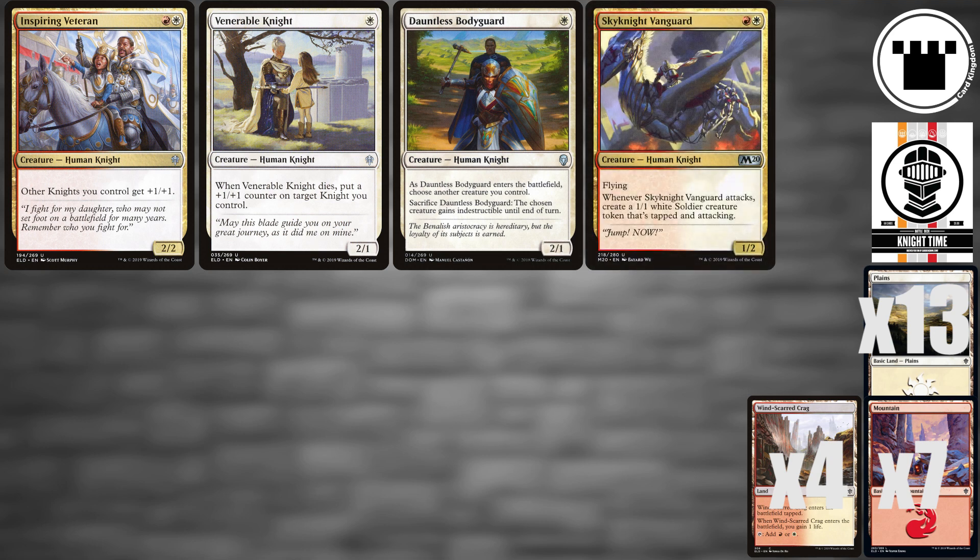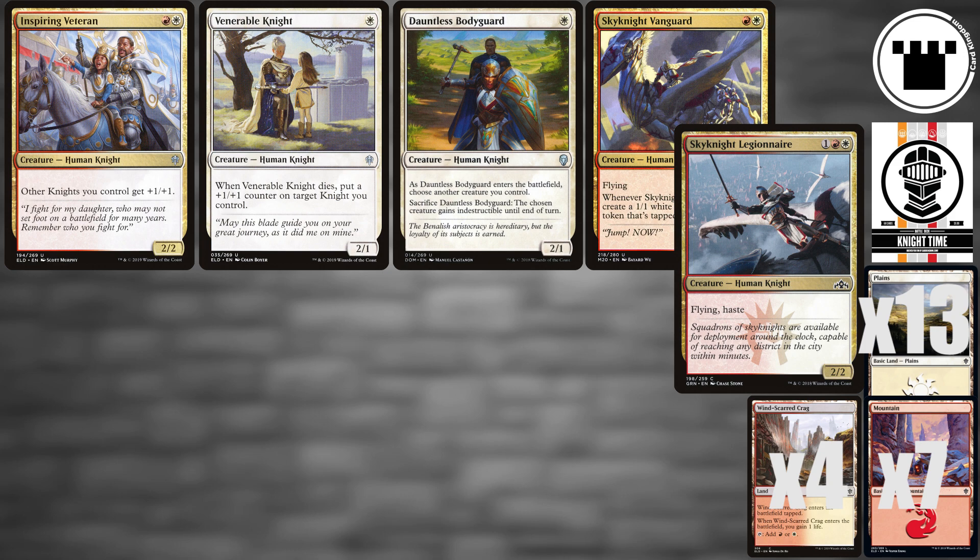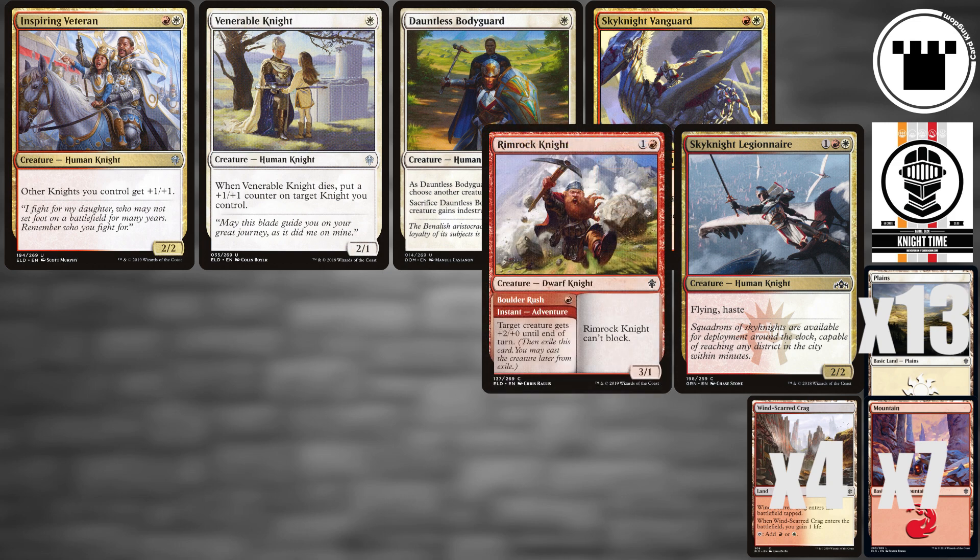Sky Knight Vanguard might not hit the hardest on its own, but will build you up an army of Soldier Tokens. Sky Knight Legionnaire provides some aggressive evasion, while Rimrock Knight pulls double duty as a cheap combat trick and super aggressive body.